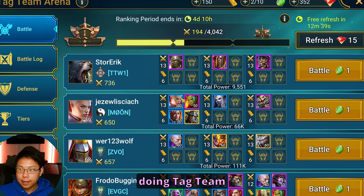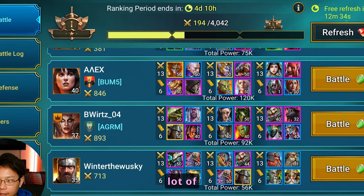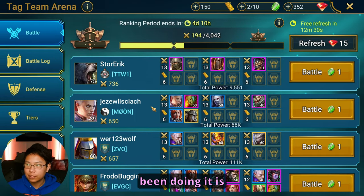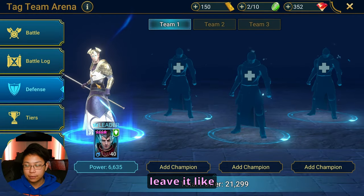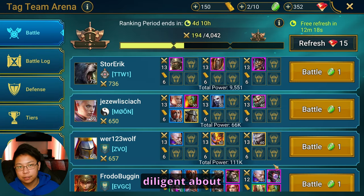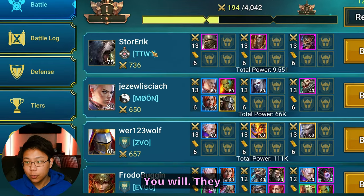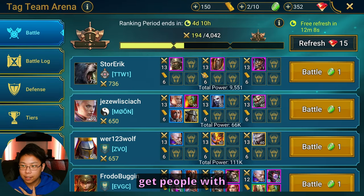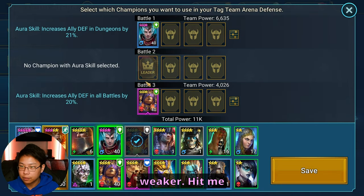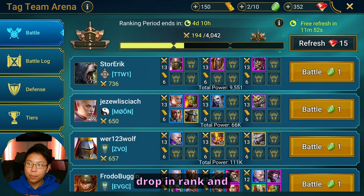How should you go about doing Tag Team Arena? Especially early on, you're not going to have a lot of easy fights. The way I've been doing it is placing one-man defenses, and you're purposely going to leave it like this for quite some time. You want to be diligent about hitting the refresh button every 15 minutes. A lot of them are out there because they're doing the same thing — you're going to get people with one-man defenses. In fact, I should make this even weaker. Put the target on yourself, you're going to drop in rank, and you're going to start finding the easy fights.